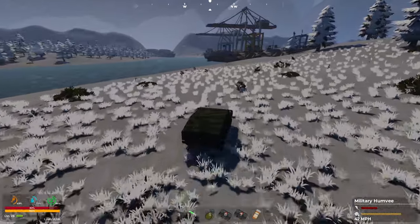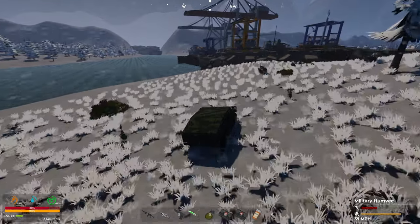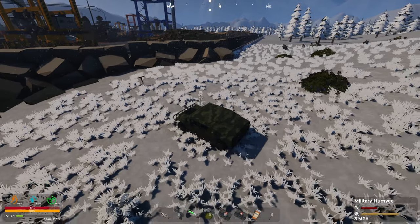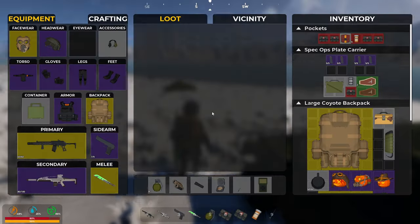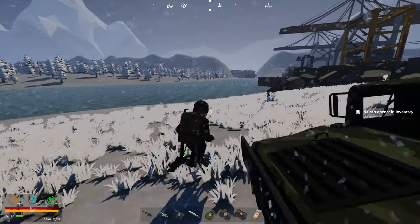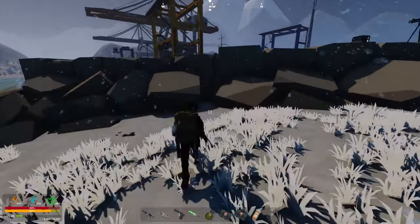Have we got our turrets over here? I really hope we do. I don't remember if I picked them up or not. No, I didn't - cool. You need a can opener now to open canned food, which I think is interesting. Let me show an example: 'Consume - no can opener in inventory.' There you go, you're going to need a can opener.